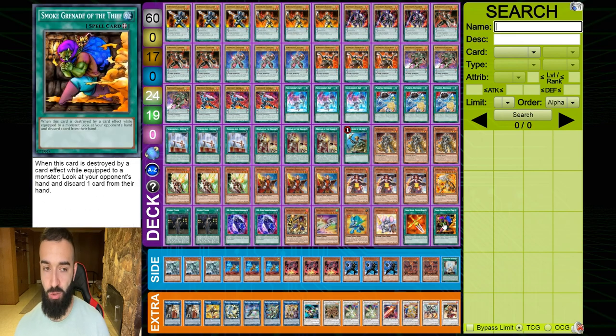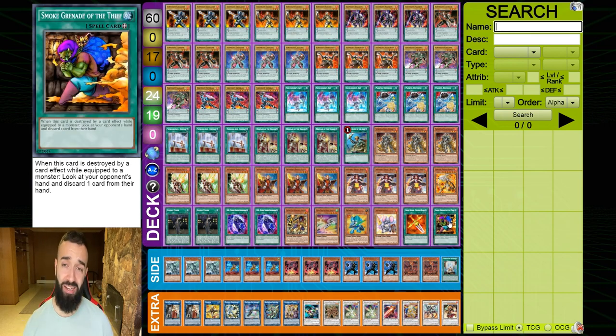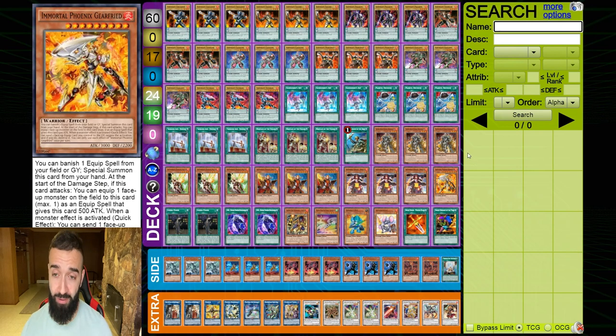Going second, you slide out Smoke Grenade and Phoenix Blade. You don't really want to see any of the bottom six, but in this deck they brick less. All these bricks you normally play just don't brick as badly in 60 cards.